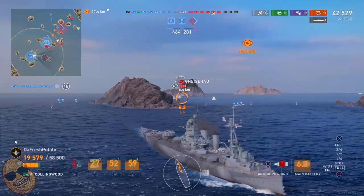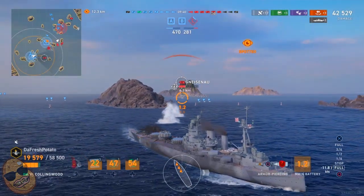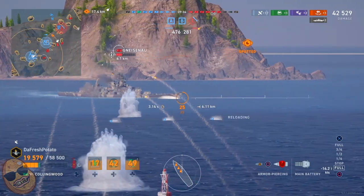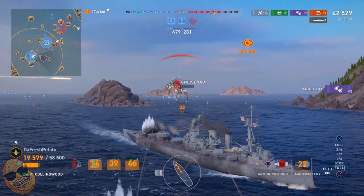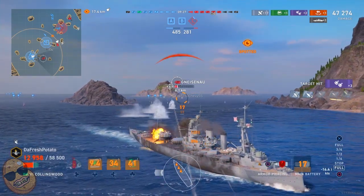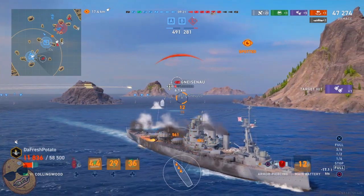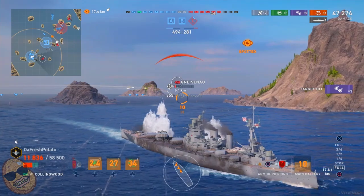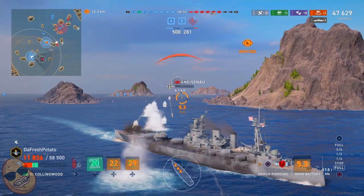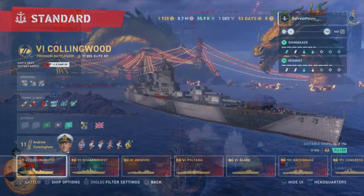We all have ships like this in our inventory — that premium ship you spend your hard-earned cash on that sometimes just doesn't work. And again, minimal damage on the Gneisenau broadside, within 7 kilometers — nothing. Almost looks like we are causing more damage with our secondaries than our main guns. That Gneisenau will go down, but yeah.